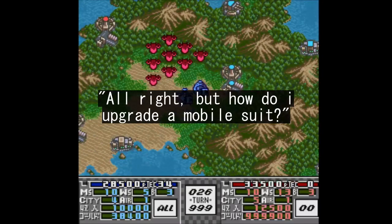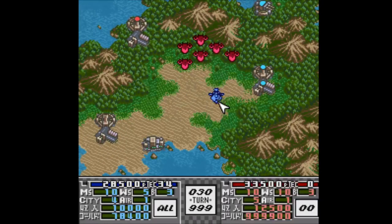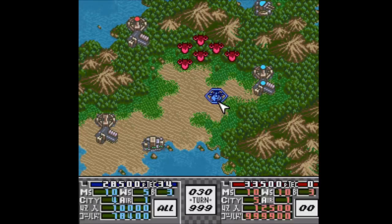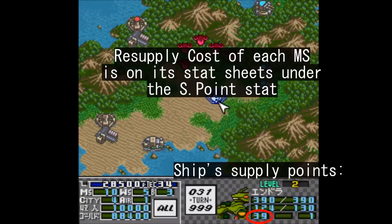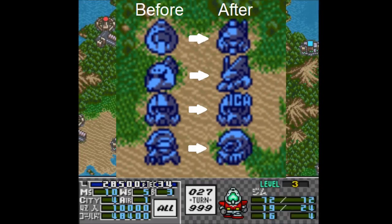Now how does one go about doing that? It is quite simple. Every time you resupply a unit that has reached its ace level, and the unit in question does have an upgraded form available, it gets upgraded, gaining both an altered color scheme and some stat changes, though there are some exceptions to the latter. To do so, you obviously need a level 6 mobile suit and a ship with a sufficient amount of supply points — that is this number right here — or a nearby base. Once resupplied, the icon of the unit is changed, denoting a successful upgrade.